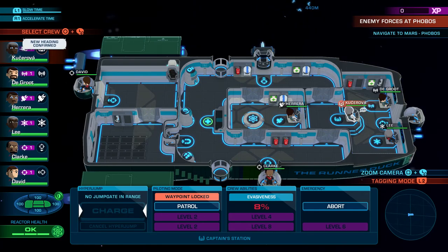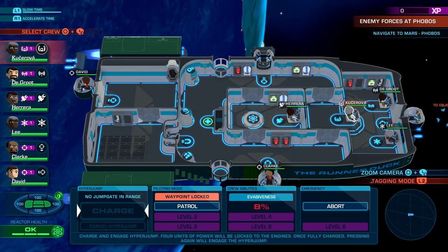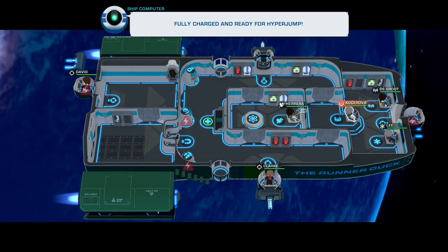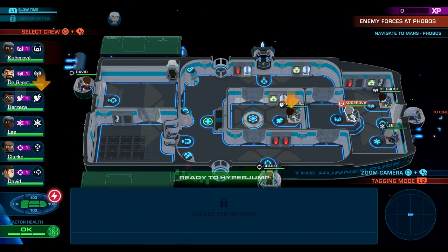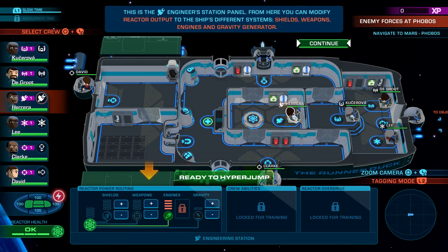Alright, so let's go ahead and charge it up and get the hypercharge engaged. Yes — okay, before you do the hyperjump, let's run through how your ship's reactor works. This is the engineer station panel — from here you can modify reactor output to the ship's different systems: shields, weapons, engines, and gravity generator. That's pretty cool — that allows you to change where your power is going to.